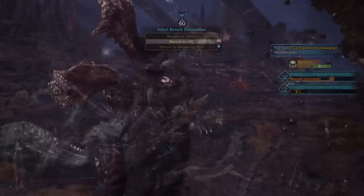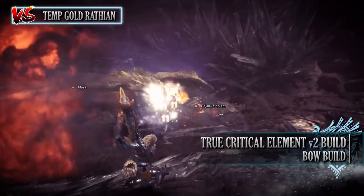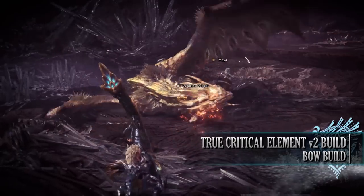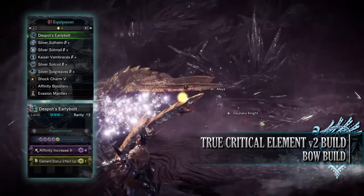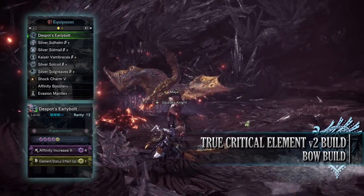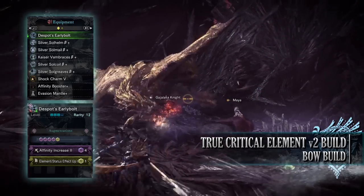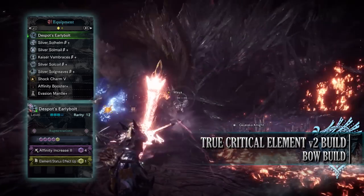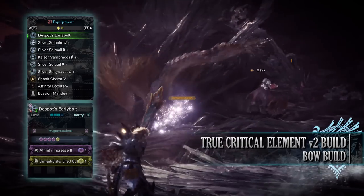Which brings us to the True Critical Element version 2 build. This build shows off the true damage potential of the Silver Rathalos set when combined with a bow, sacrificing all survivability in favour of maximum DPS. For this build you'll need the Silver Soul Helm Beta, the Silver Soul Mail Beta, the Kaiser Vambraces Beta, the Silver Soul Coil Beta and the Silver Soul Greaves Beta. I'm also using a Shock Charm 5 for a thunder build, and for my weapon I'm using the Despot's Earlybird Bolt, which is the Zinogre bow. With the previous builds we haven't really had to worry about raw attack, but with this build you need to take it into consideration.